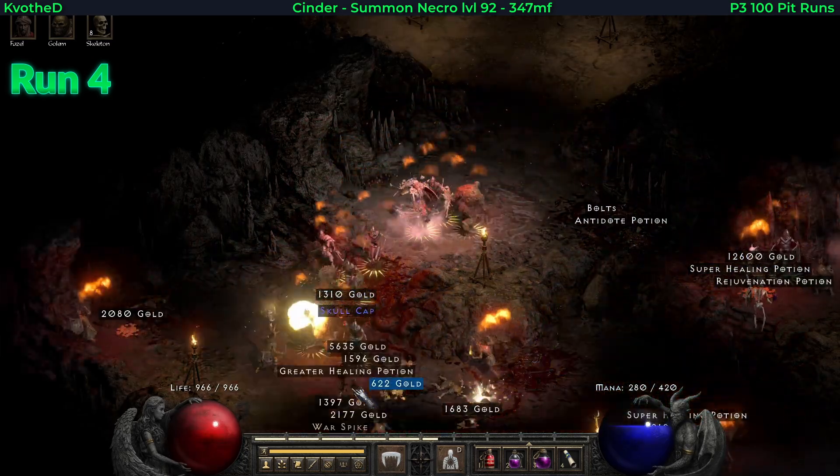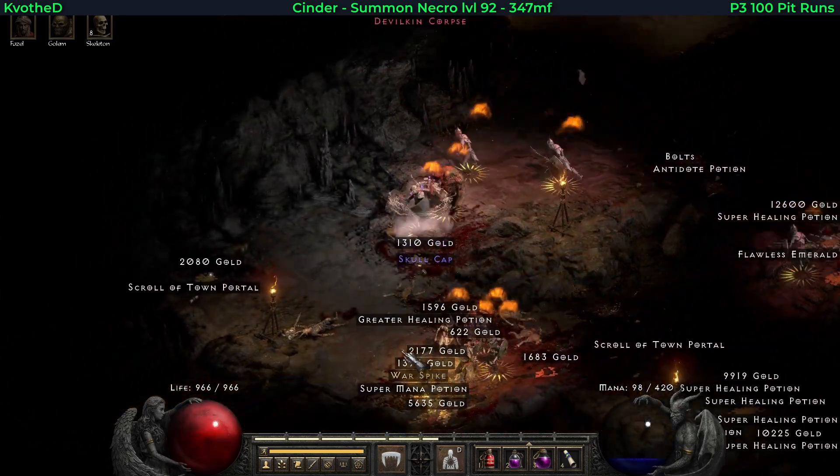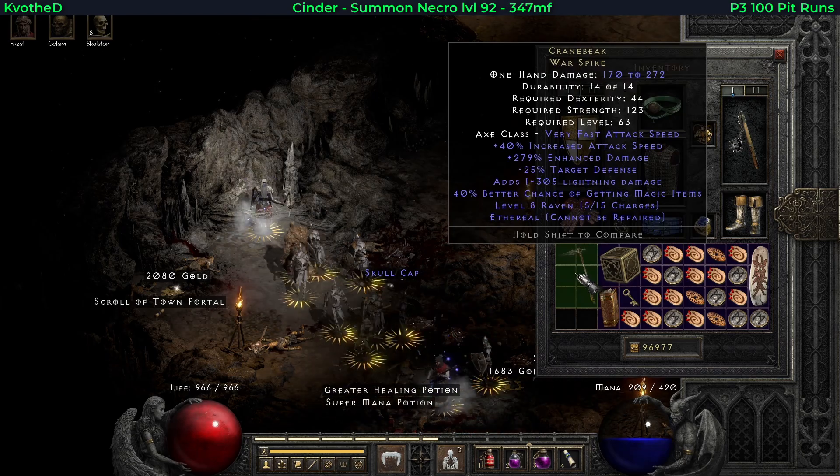Later on in run 4 I find an interesting thing — this is a unique warspike, a TC 84 unique, so quite rare. And it also rolled ethereal: Cranebeak.